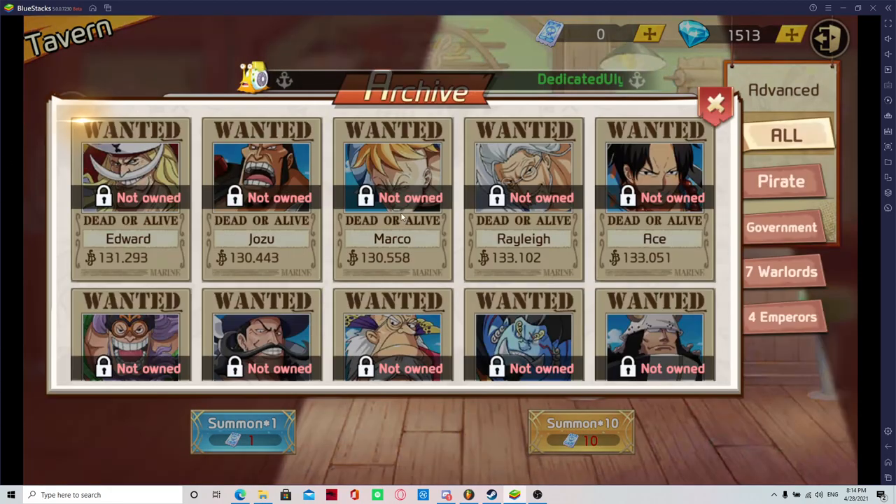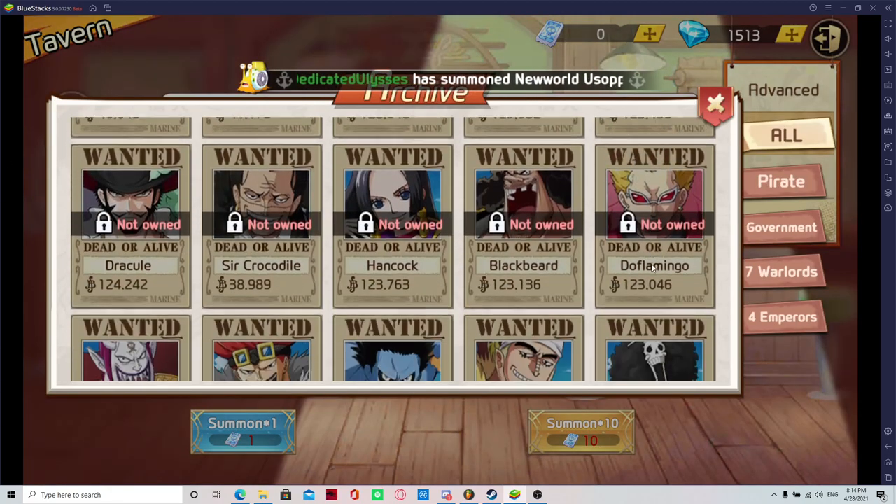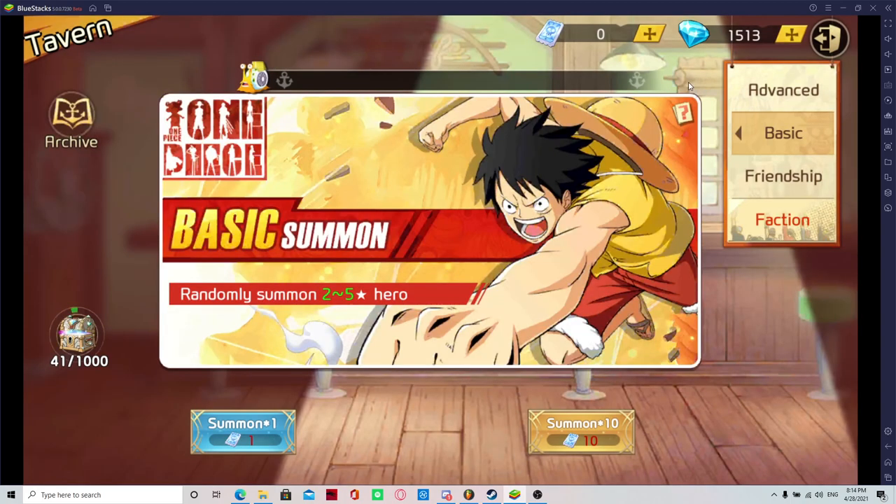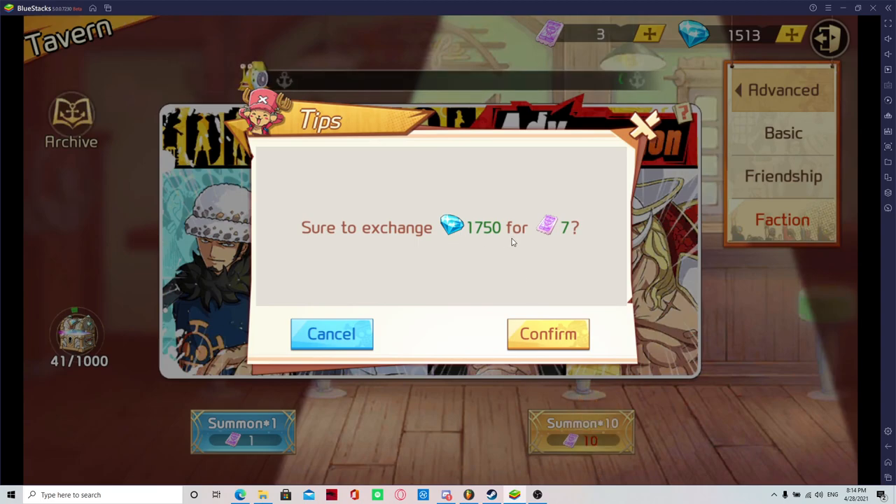But once you start to notice that you have like half of the characters, then just don't spend gems on summons. That's one thing I want you guys to remember. Don't spend these gems — don't do it like this. If you see this screen, don't do that. It's not worth it.